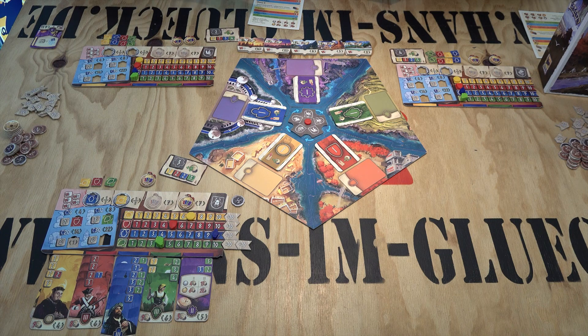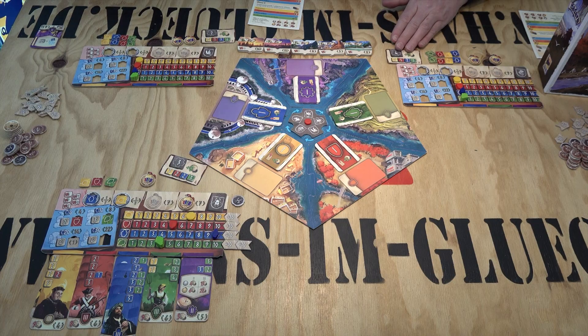Each player is representing one civilization, so each player has a board and a different starting nation and starting possibilities. Throughout the game you get different persons that help you to get more income, more military, more culture, and more food. And because of that, different people from all over the world and from different times, you build a new high culture.